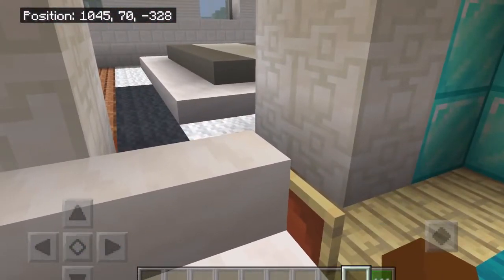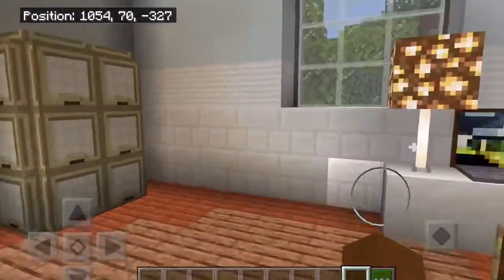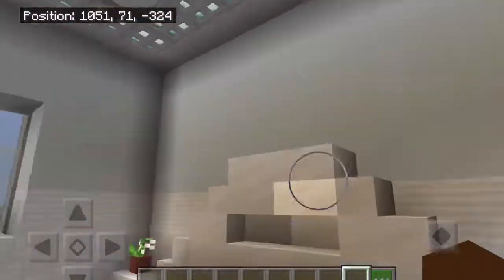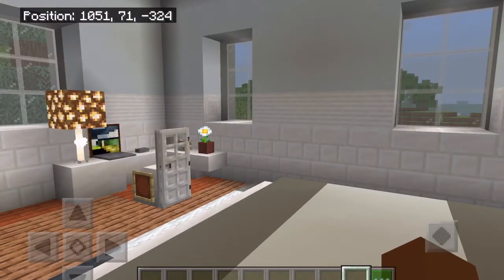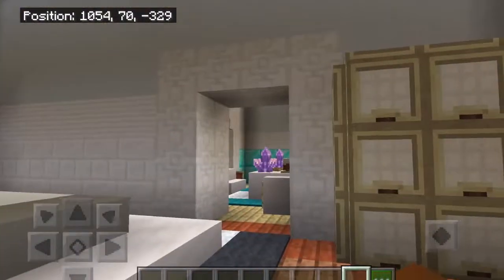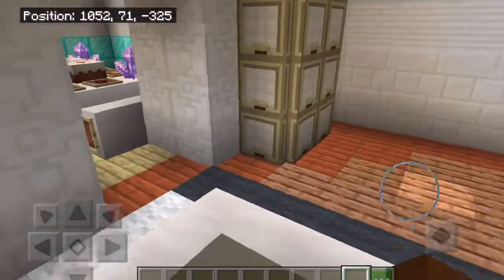Then we are going to go over here and this is technically the guest bedroom. So we have this giant bed right here. I never really tried white with gray in any of my builds so I thought this would be different. We have a desk, we have this closet sort of thing, and bedside tables as well as carpet.